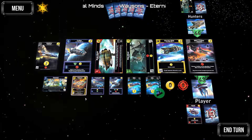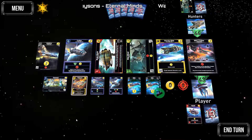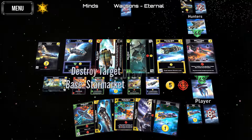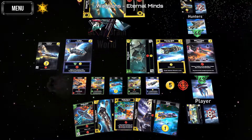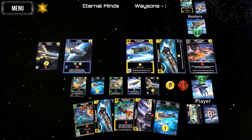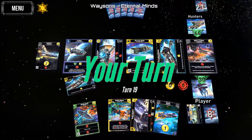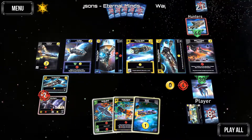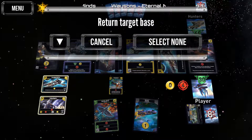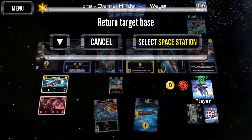What's his ability? Draw a card, destroy target base — we don't need that ability yet. Space station, recycling station — he got rid of that because he didn't want me getting life. There we go, there we go. Return target base — let's see what this card does.